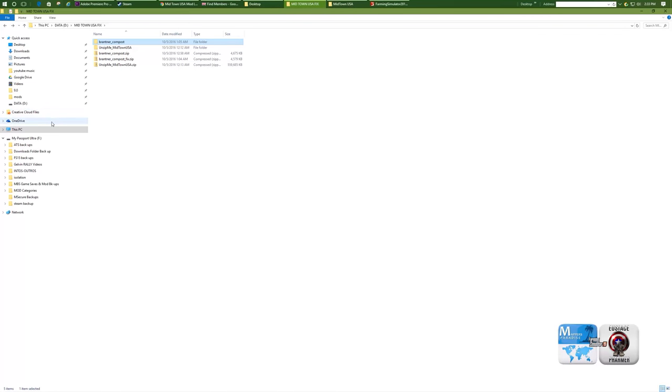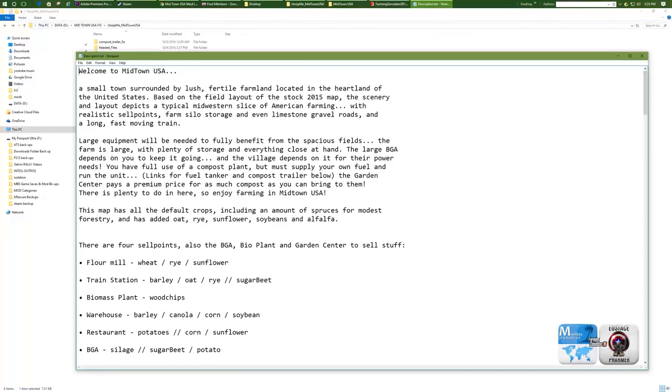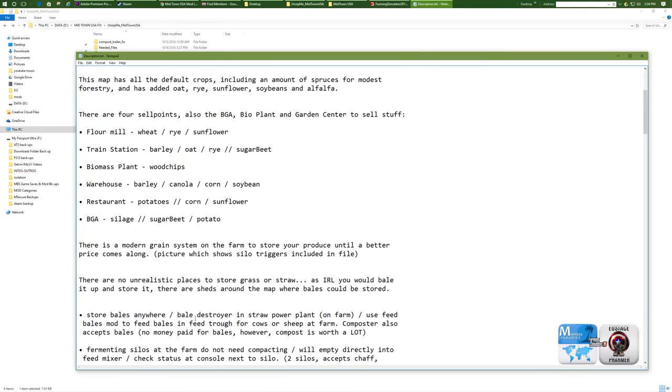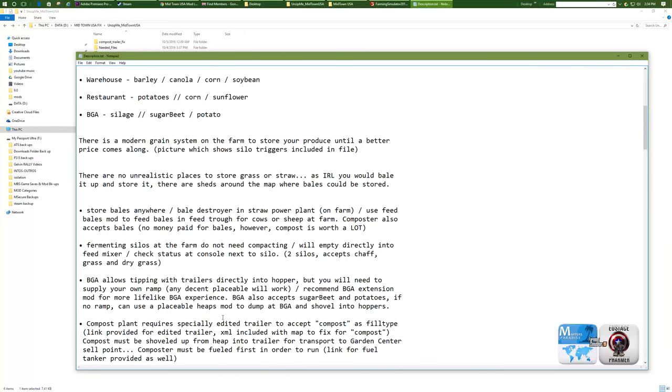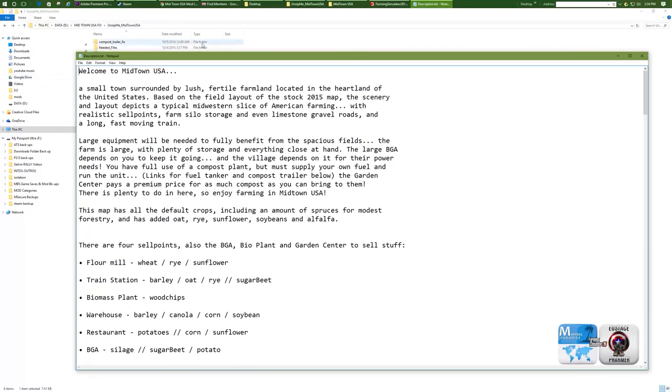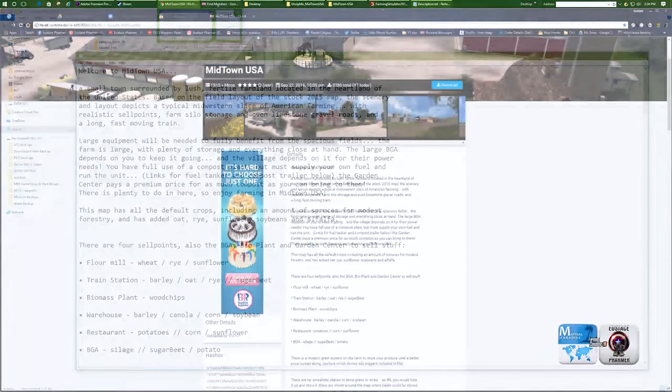He also has in here, when you unpack it, there's needed files. So if you don't have any of these mods, he's already given them to you — just slide them into your mods folder. And then here's the little farm picture, the little silo picture. And there's a description text here so you can read all about it. It tells you the sale points, so this is a nice quick reference — you can copy it to your desktop or even print it out. He goes into great detail about different aspects of the farm, and it's pretty much the same as what you'll read on the FSUK website.